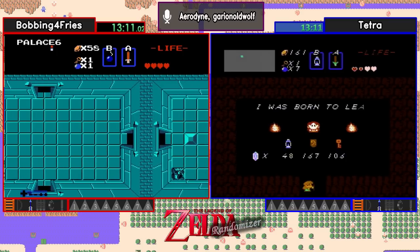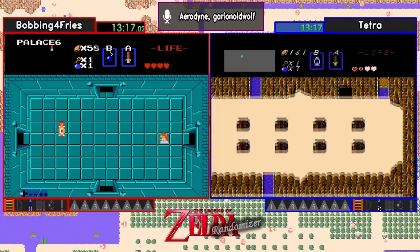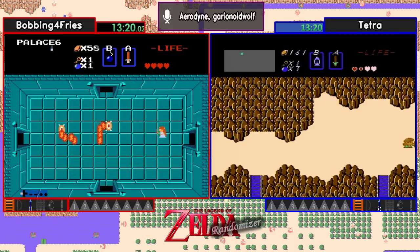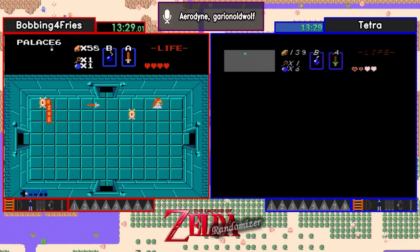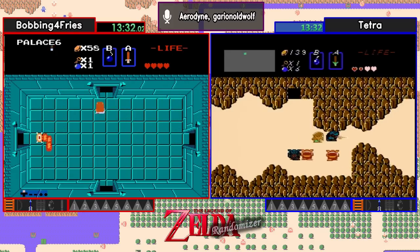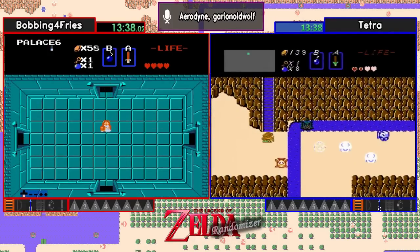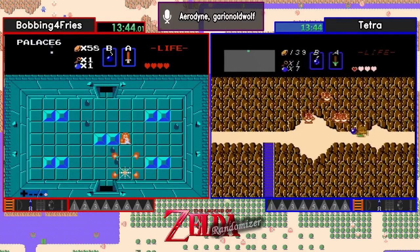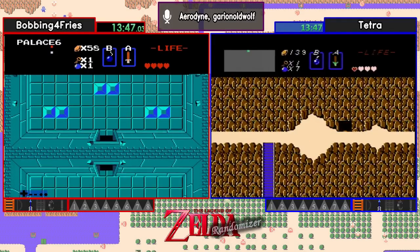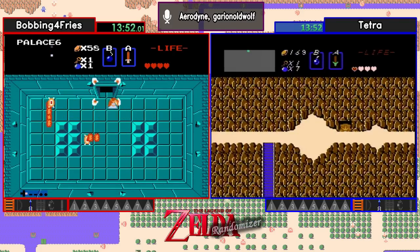Didn't catch what Tetra spent their money on unless they were paying door penalties. I was watching Bobbing. A question in chat from Darkin's 10,000: is she saving Link? I'm not completely sure — I did see her previous race but I don't remember what the Zelda sprite was. Tetra bought the meat. But I do know Bobbing for Fries, who's playing as Zelda, will be saving Link.